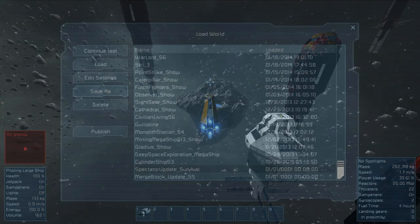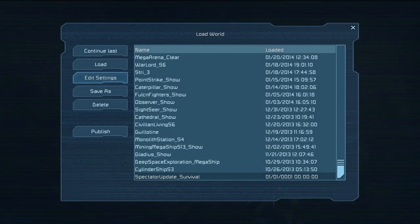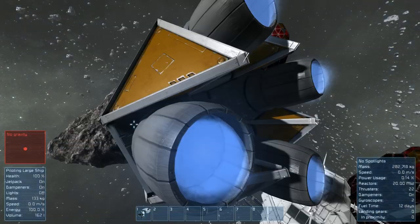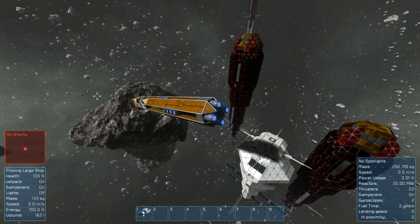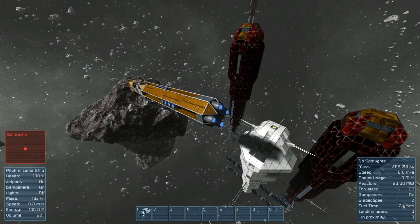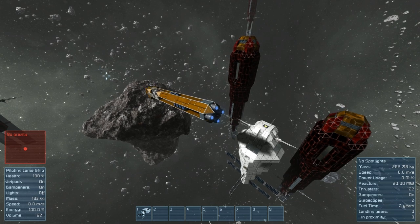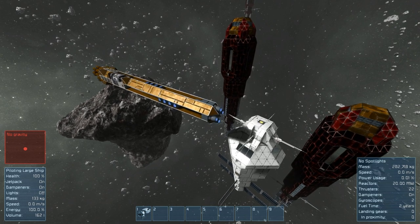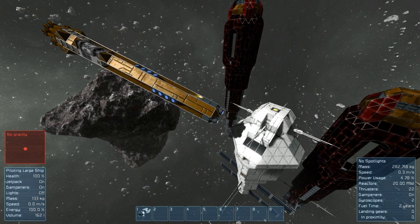In your world settings — the same place where you set the number of asteroids and choose creative or survival — there is now an option at the bottom called Spectator Mode. It's very useful: press F7 and it sticks your camera at a specific point. You can rotate your ship around while the camera always stays put. You can zoom in and out — it's sort of like a third-person view where your camera stays fixed and you rotate the ship around it.